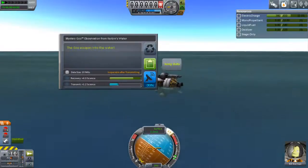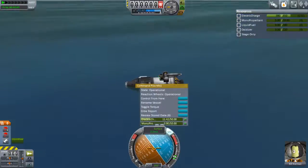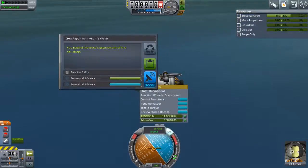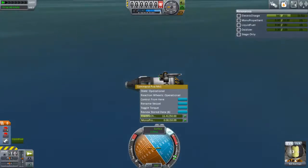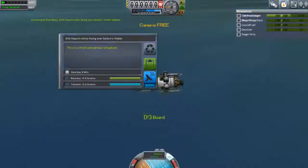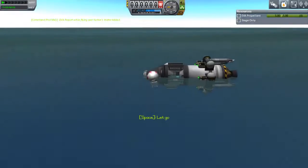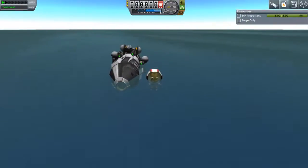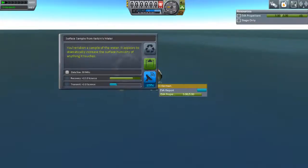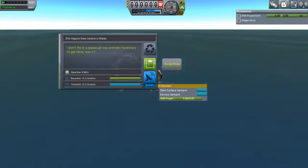I could have taken others, but that would have required a very weird-looking craft with three crew capsules. Landing on water gives you a lot of extra science points. The surface sample should be roughly 10 science points alone, and I have goo canisters and reports — crew reports and EVA reports — to conduct, so this should be a very lucrative mission both in science terms and in fun terms.